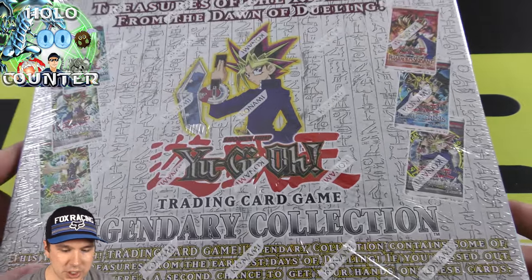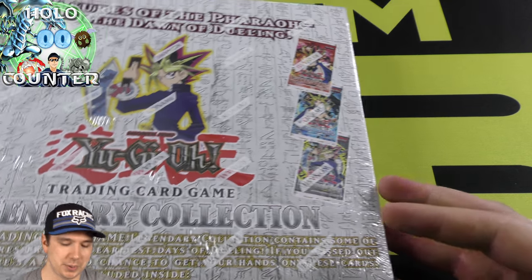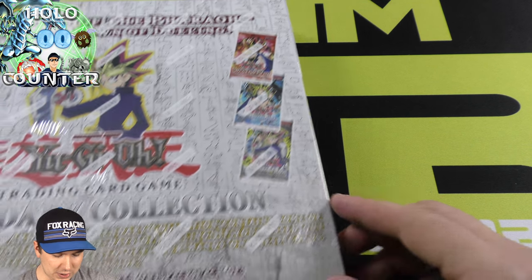It also has the first six sets of Yu-Gi-Oh in there: Legend of Blue Eyes, Metal Raiders, Spell Ruler — which originally was called Magic Ruler, but they reprinted it to that — the Pharaoh's Servant, Dark Crisis, and Invasion of Chaos.